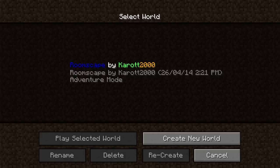Hello everybody and welcome to a let's play of the map Room Scape by carrot2000. The map description says you're in a room with one chest — you open the chest and find a lever, and the choice is yours. In each room you have a limited amount of resources to use to escape. There are 20 rooms, each puzzle should be something new, and you get a reward at the end.